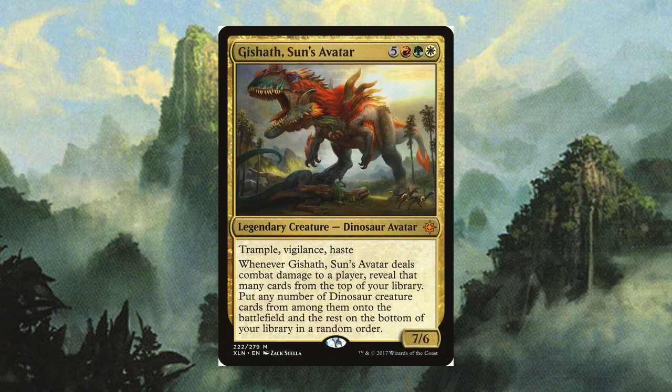Let's take a look at our commander, Gishath Suns Avatar. Don't say you didn't see that coming — you saw the thumbnail. Gishath is a 7/6 for 5 red-green-white with trample, vigilance, and haste. Not a cheap commander, but we want to play dinos, so we don't care. The real reason we are playing Gishath is that second ability: whenever it does combat damage to a player, reveal that many cards from the top of your library and put any number of dinos revealed that way onto the battlefield, and the rest on the bottom of your library in any order.